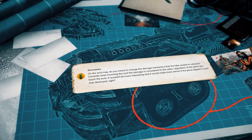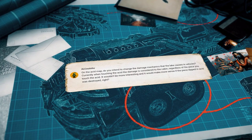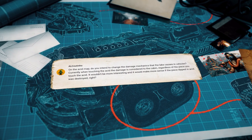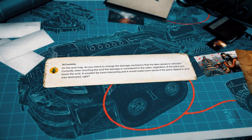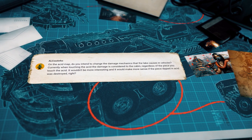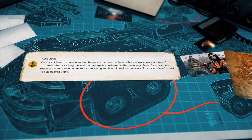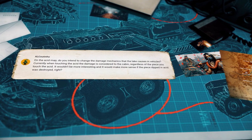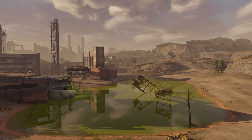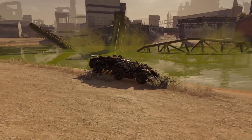The first message comes from a survivor called Al Coutinho. On the acid map, do you intend to change the damage mechanics of the lake? Currently when touching the acid, the damage goes to the cabin regardless of the piece you touch the acid with. Wouldn't it be more interesting if it was the part dipped in acid that was destroyed? Hey mate — yeah, this is on our to-do list. It's a bit tricky to implement though. We'll do our best, sooner or later.